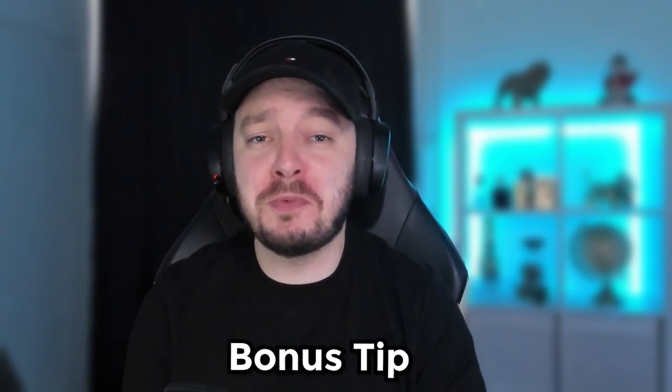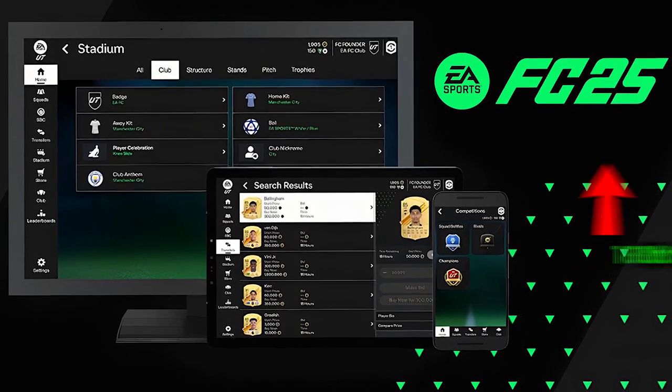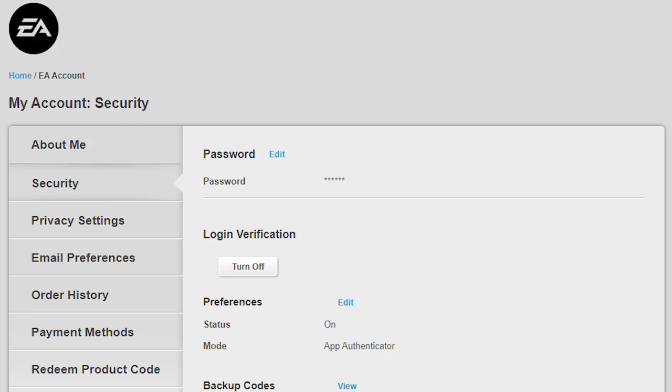Now for the bonus tip for people waiting for the web app to be released: it's usually very busy around the time it releases, and when you're logging in you need a verification code, which usually takes ages to arrive in your email. There is a way around that — log into the website beforehand, go to your account settings, go to the security tab, and change your login method from email to an authenticator app. Or you can just write down a few backup codes so you can use those instead.